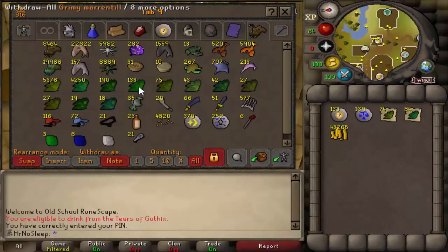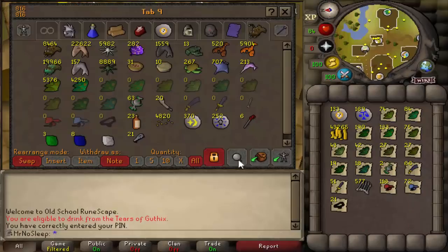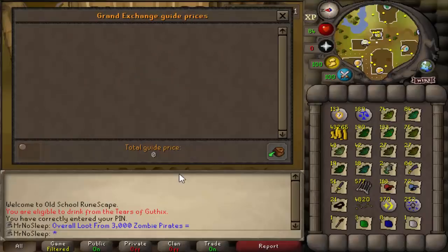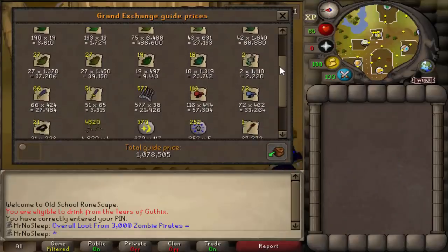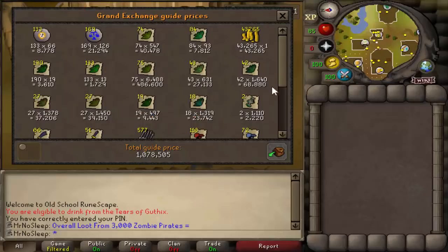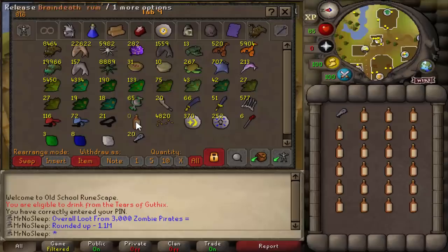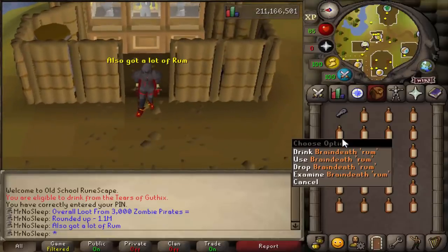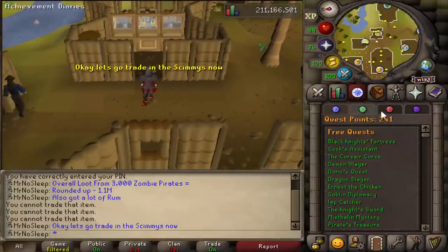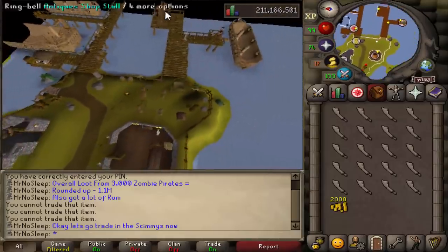Ladies and gentlemen, loot from 3,000 zombie pirates has been completed. It is time to do the price check and see all of the value you can get from the zombie pirates. Overall loot from 3,000 zombie pirates comes out to a whopping 1.1 million GP. That includes 116 red bandanas, 72 blue ones, 169 law runes, 133 chaos runes, 43k cash, and a lot of rum. With 2k coins and 20 scimitars in hand, we're now going to the Tendel Merchant NPC in Port Phasmatys to trade in the rusty scimitars.